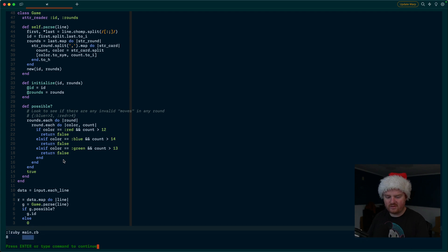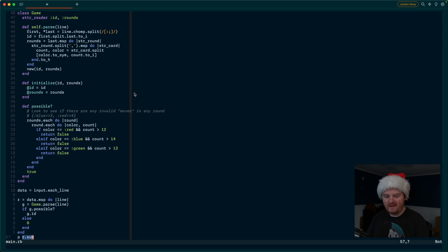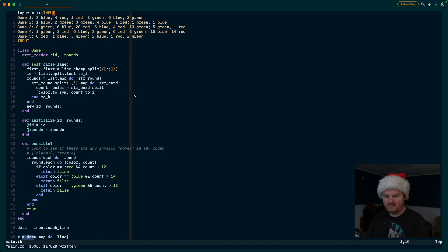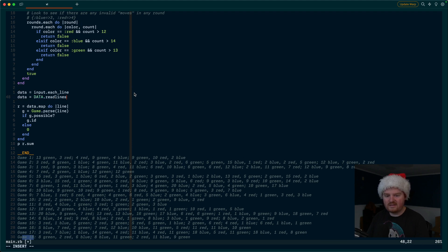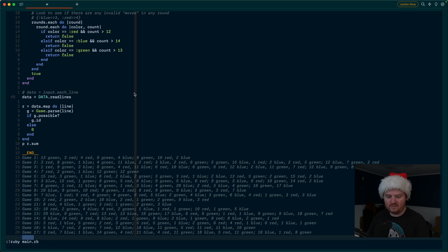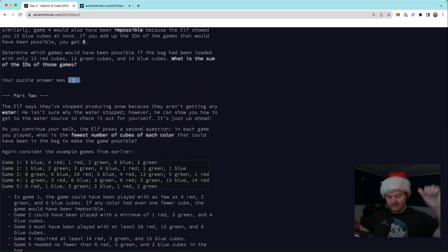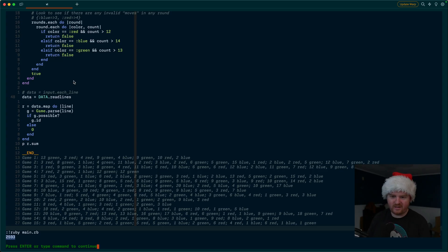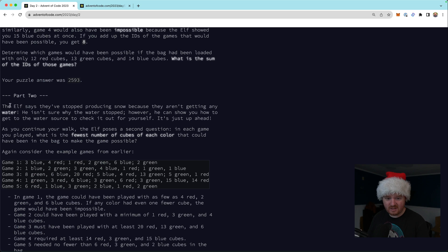We sum the results and get eight on the sample — working as expected! We swap in the real puzzle input and call `data.readlines`. Running it gives us 2593, which is our Part 1 answer. It works, though the solution is a bit naive — just loops and if-statements with messy parsing.